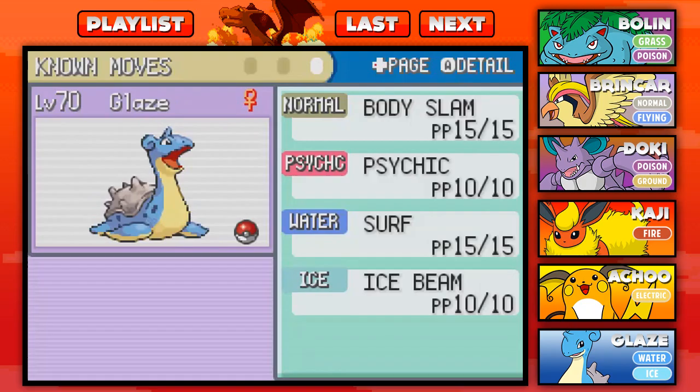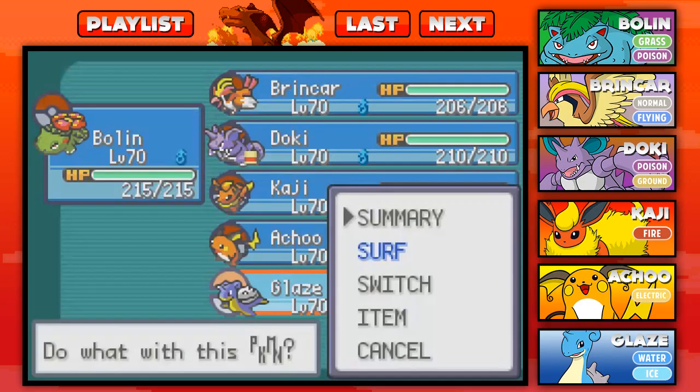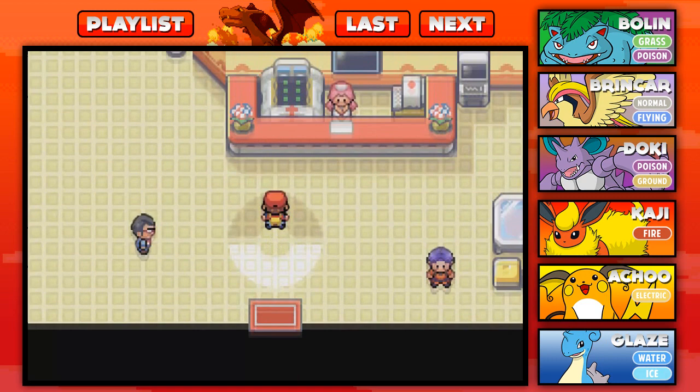And last but not least, we have Glaze with Body Slam, Psychic, and Surf. Waterfall is now gone, back with Ice Beam from the game corner. With that guys, we are ready to make our way inside.